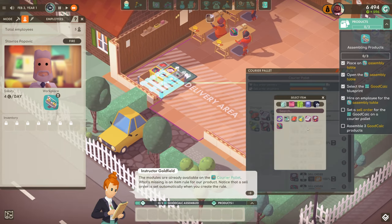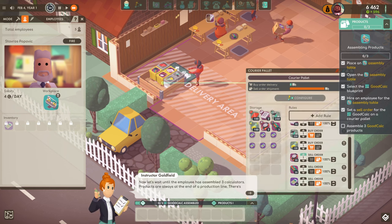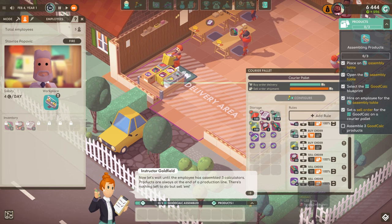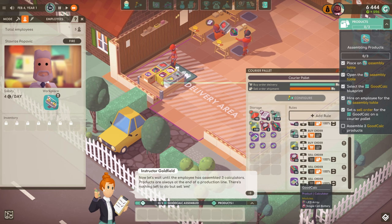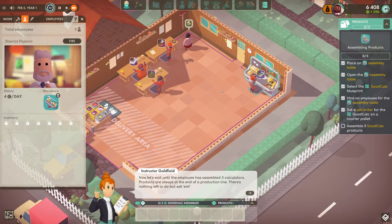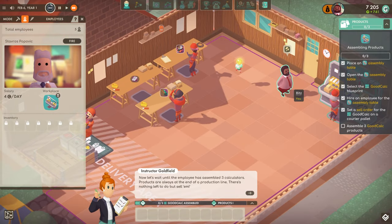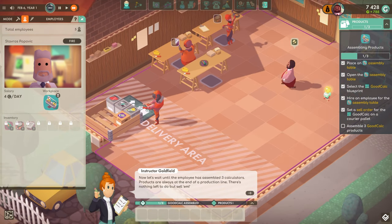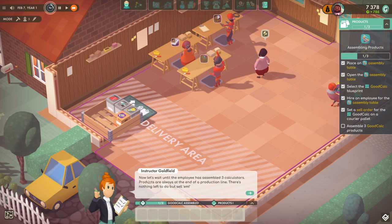Let's go into here, add a new rule - a good calculator - and it also went to sell automatically. So these are just end products then - end products get sold. So I just need to wait for three of them to get made. I'm just going to walk around twiddling my thumbs because I don't need to work, I have employees. Now let's wait until the employees have assembled three calculators.